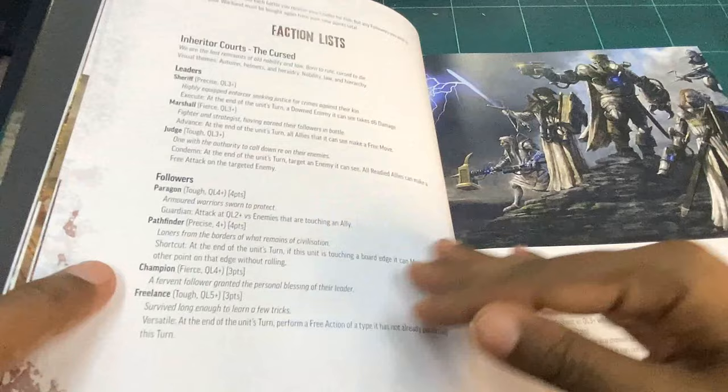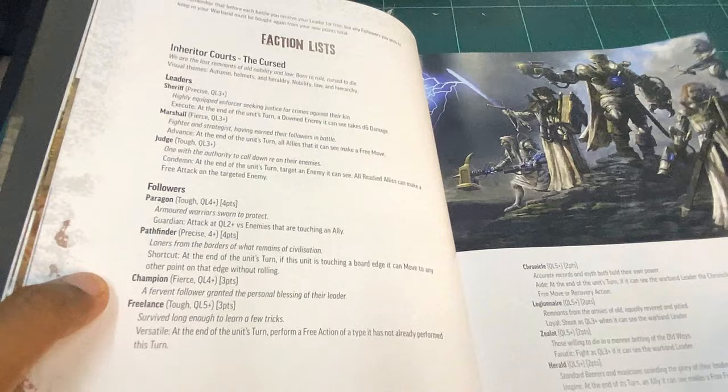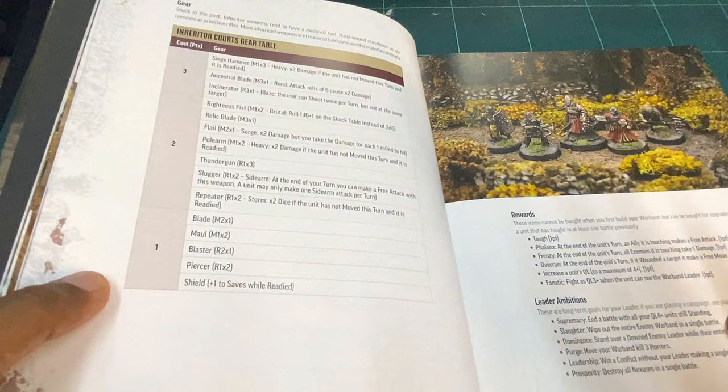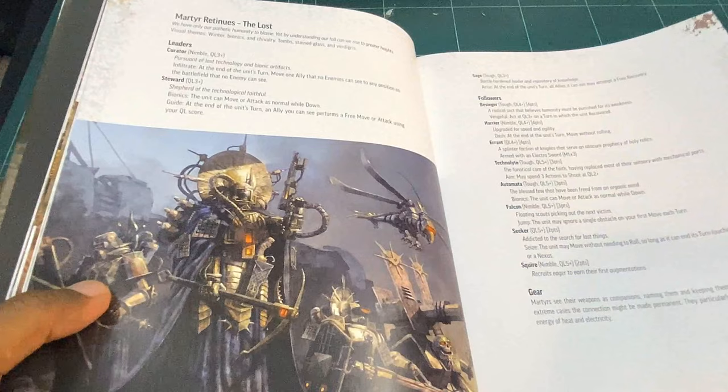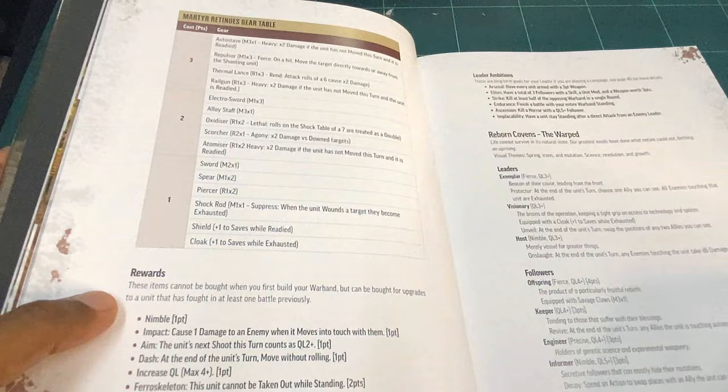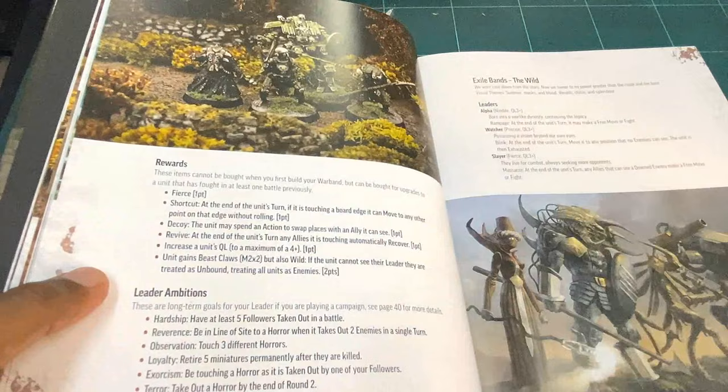The next chapter is the warbands, introducing the four factions. These factions are interesting enough to each have a brief — they've got a nice visual theme inspired by the four seasons, which implies a certain color palette. That's quite helpful if you're painting or converting, and it also lets the gamer's imagination run wild. You've got factions like interior court, martyr retinues, reborn covens, and exile bands.